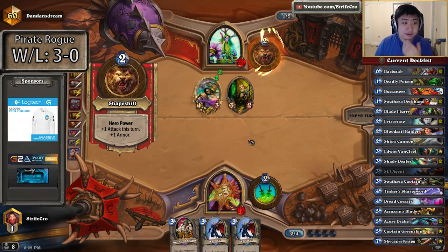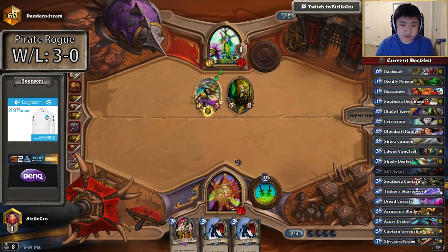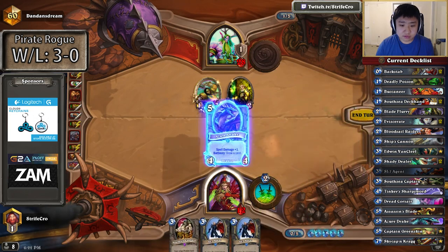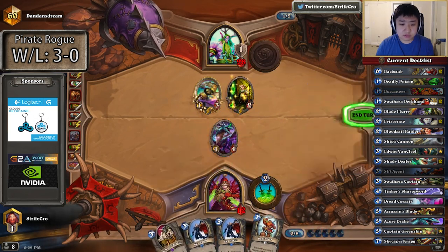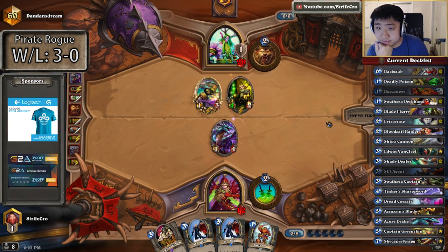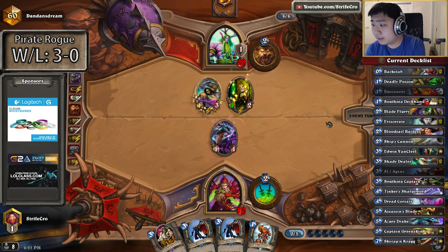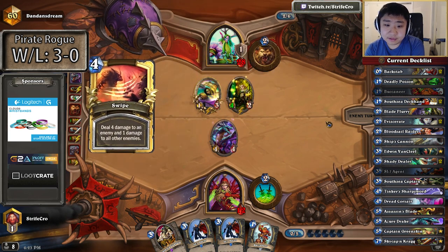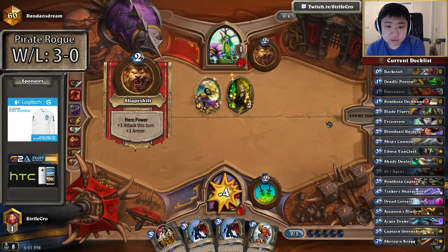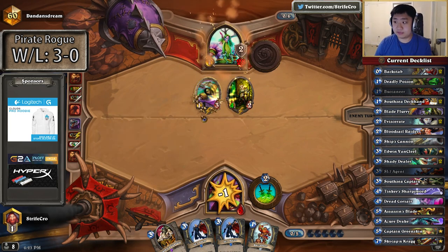I need a spell, or a cheap minion for Drake. If he goes all face at 6, I don't know if I can recover. At this point I'd die to one Force of Nature any time he topdecks it. Probably something like Dr. Boom ends the game as well. He could have gotten me to one — that would have pretty much guaranteed his win. But this is still good I think.